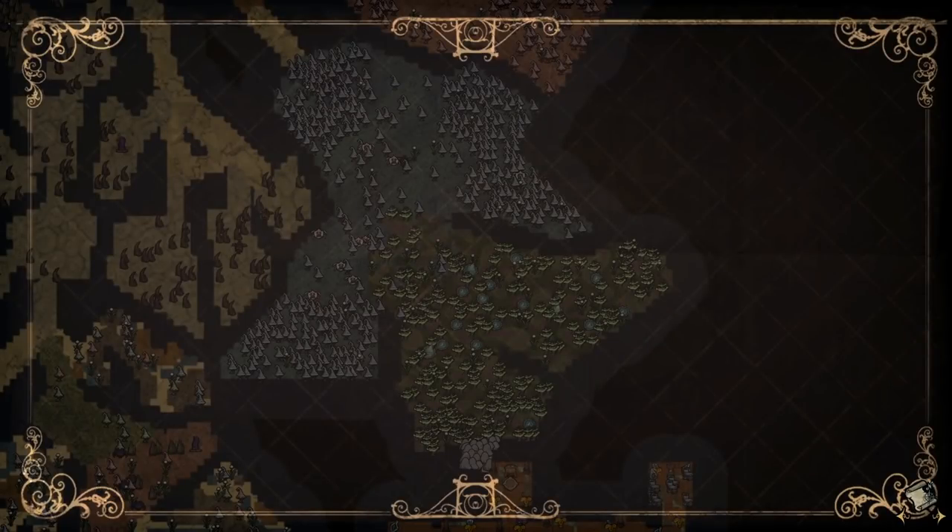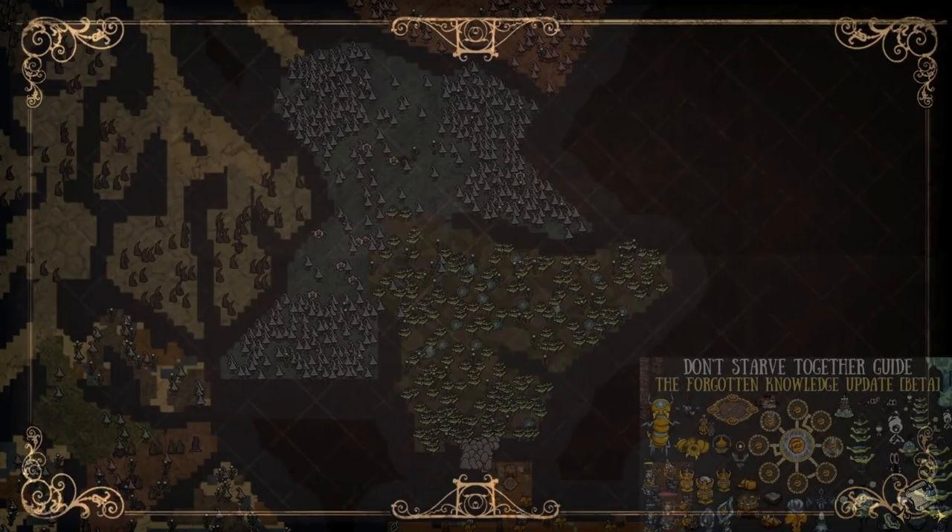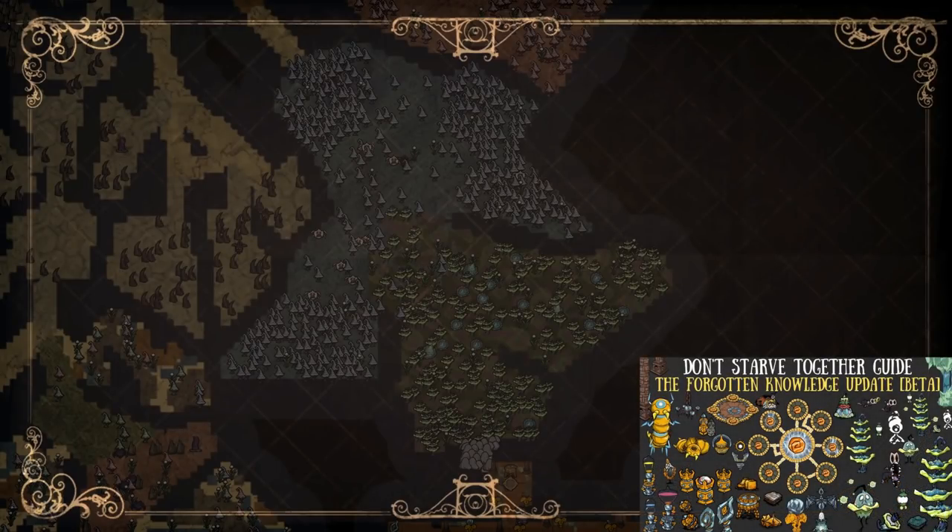First things first, where do we even venture to encounter these walking moonshrooms? Simple - an entire biome full of moonshrooms themselves in the Lunar Grotto everyone. First added in the Forgotten Knowledge updates, the Lunar Grotto is a new cave-specific biome within Don't Starve Together alone, and will always be connected to our Blue Mush Tree Forest biomes come any new world generations. So head on down and get a little loon.